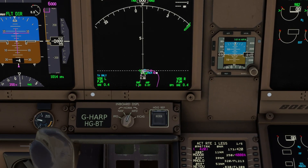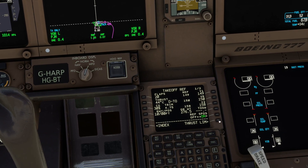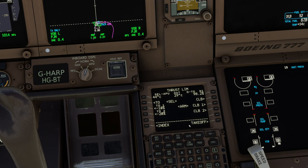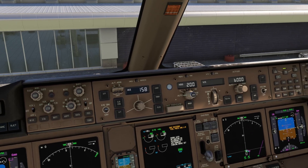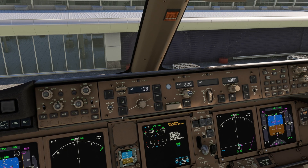The departure routing is all done, as is our thrust limitations page and takeoff reference pages, and that matches our performance calculations as well. We've also set the MCP for the departure today. So all we need to do now is push back, start the engines, and I'll see you guys at the runway to discuss the methodology.